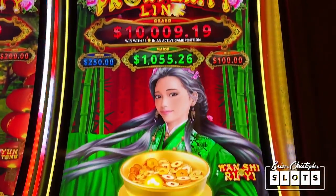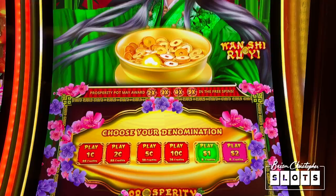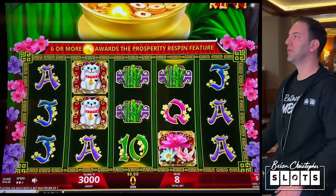I found a Prosperity Link in the high limit room here at Agua Caliente in Palm Springs, and I've never seen it in a high limit room before, so I decided let's make a challenge out of it. We have to get the bonus — both bonuses on this game at a nice size bet. We cannot leave the game until we do. Let's go. Let's do it, Prosperity Link.